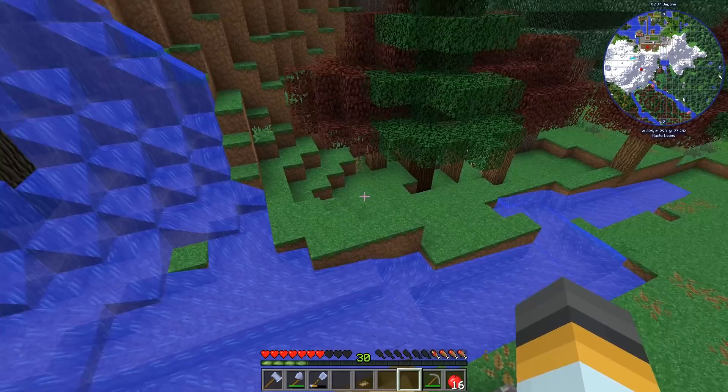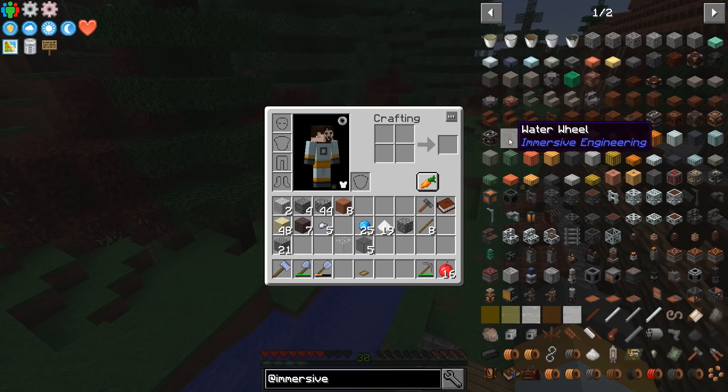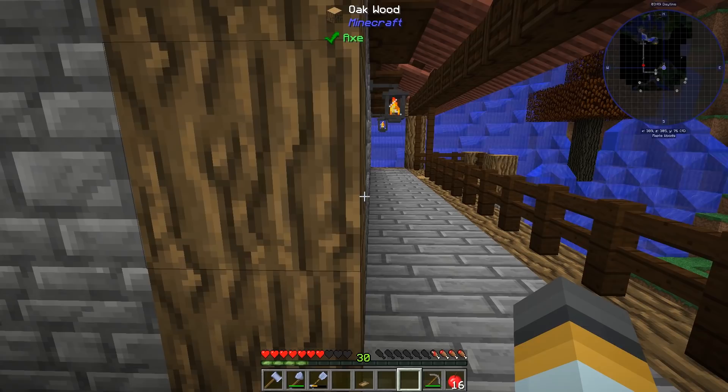We could also utilize the height of the mountain to generate some wind power. Immersive Engineering has windmills and water wheels - the perfect combination. But to make a water wheel I need steel, and I can't make steel yet. I'm going to have to wait until the city can provide me with steel bars - that's a nightmare.